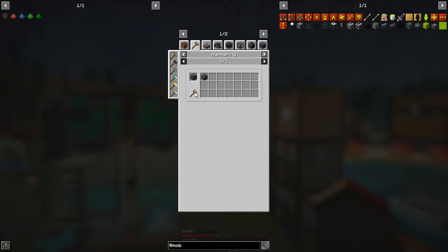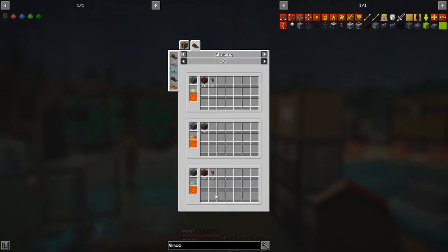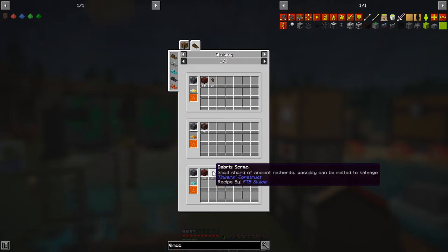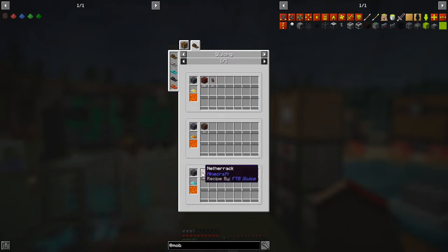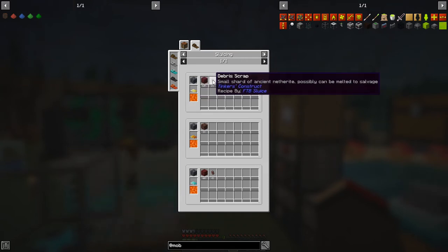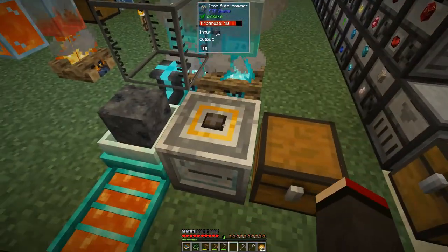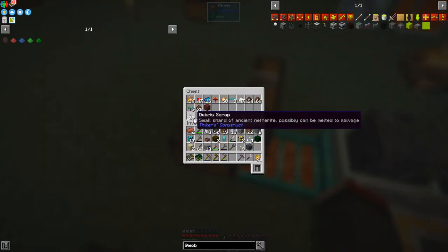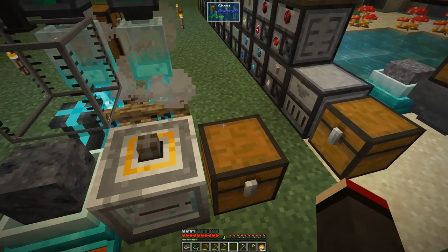We can hammer basalt with the auto hammer and that produces crushed basalt. When we sieve it with a diamond sieve we get different things: a 4% chance of nether debris scraps, 40% chance of netherrack, 60% gold, and 2% debris scraps. What I'm after is the debris scraps because nine of those give you a netherite scrap. I've been at this quite a long time and I've got 26 already — I'll just fill this up and be back in a second.